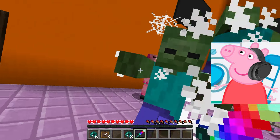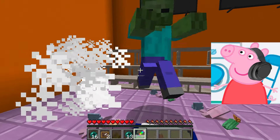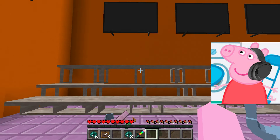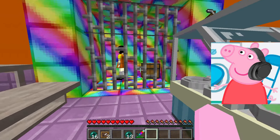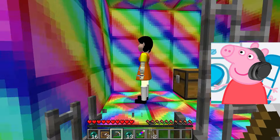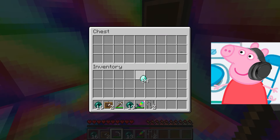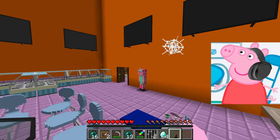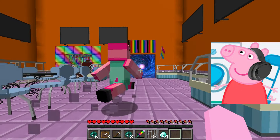I almost defeated all the monsters. Great. I managed to defeat all the monsters. Now I need to free the doll from the squid game which they keep in a cage as quickly as possible. I was lucky that I managed to find a pickaxe with which I could break the iron fence in order to free the doll from the cage so that she could go about her business. Great. Now the doll can be free and I'll quickly run to my family.